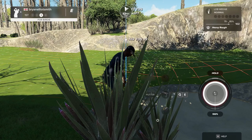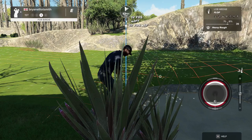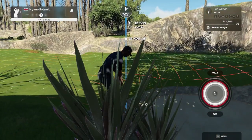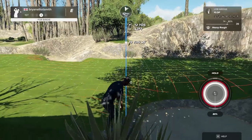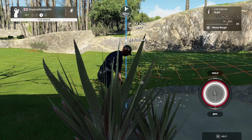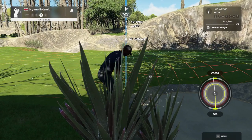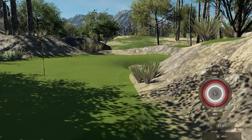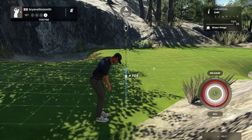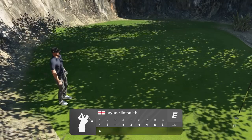I found the rocks — it's classed as heavy rough. This is going to be nasty. I think I'd rather have been in the bunker. I'm going to go for a flop shot. I know from Owen's video he said that if you get stuck in any of the hazards near the hole, the camera can go a bit funny just because of the way the game is designed. Nice — a chip-in for par! First chip-in I've had in a while, but that was to save par.